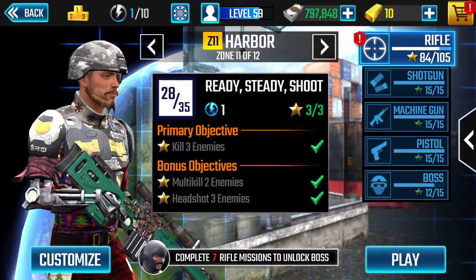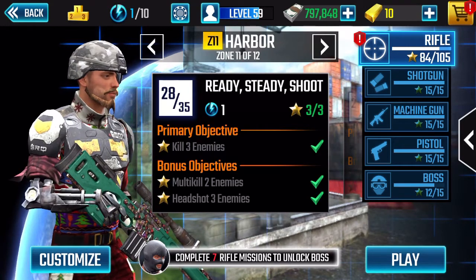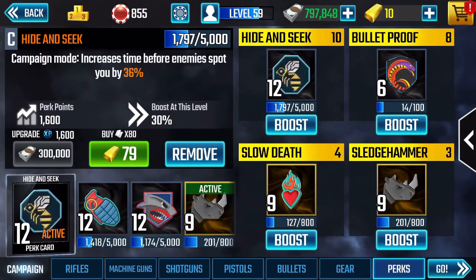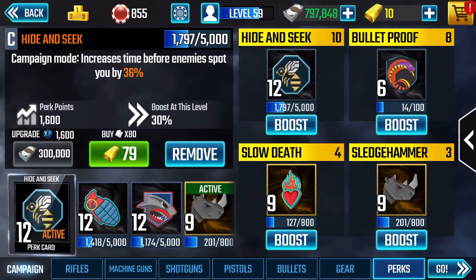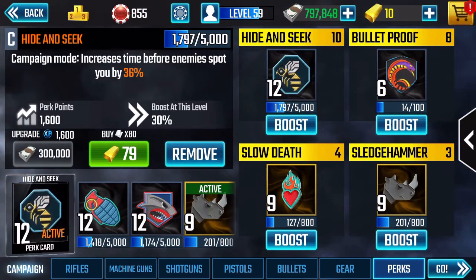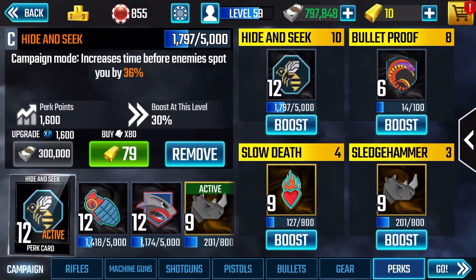There are two things you probably want to do. The first one is not really mandatory but you should use it as a precaution — it's a perk. Go to your perks and use the perk Hide and Seek. What this perk does is it increases the time before an enemy can spot you.